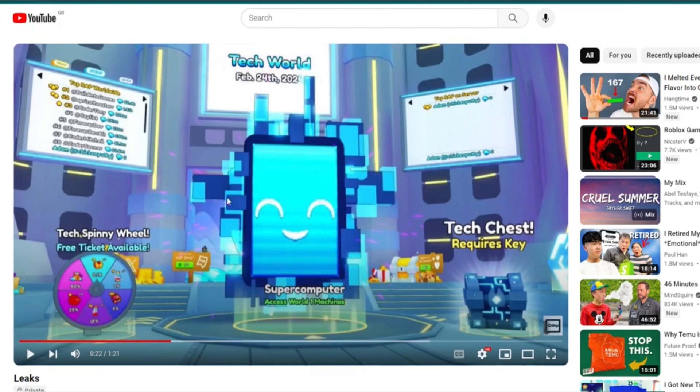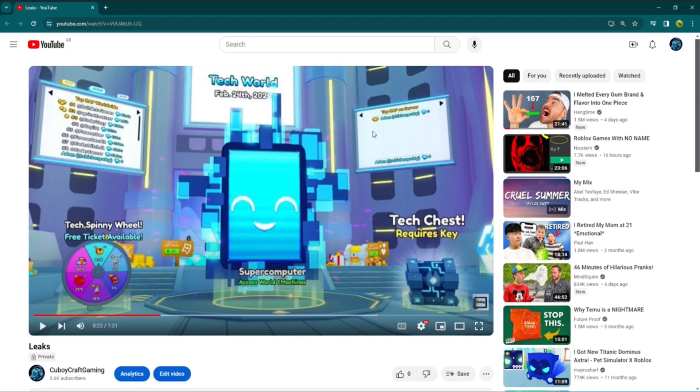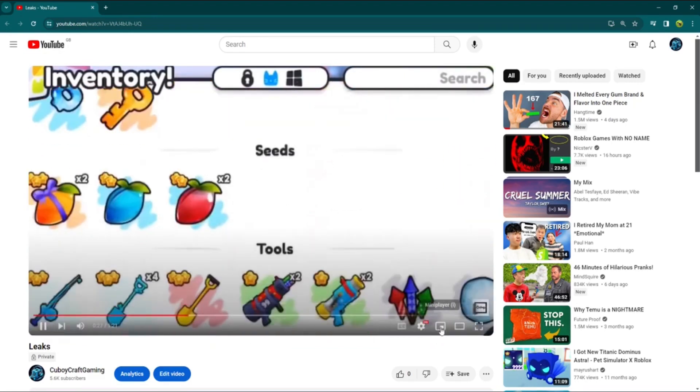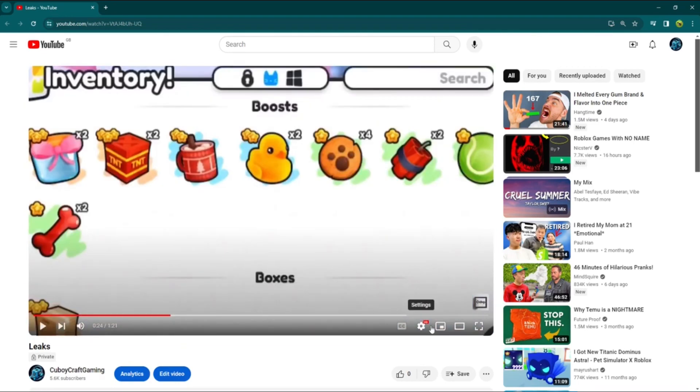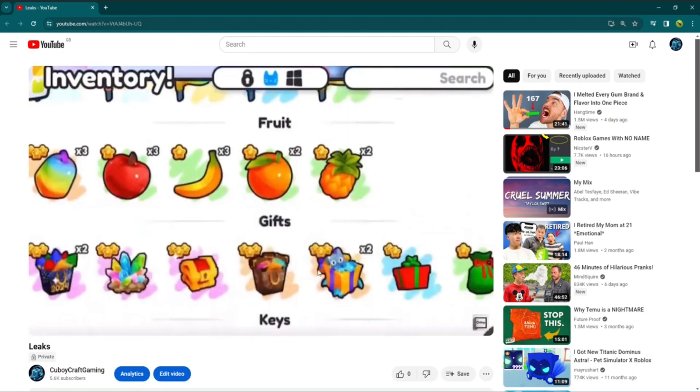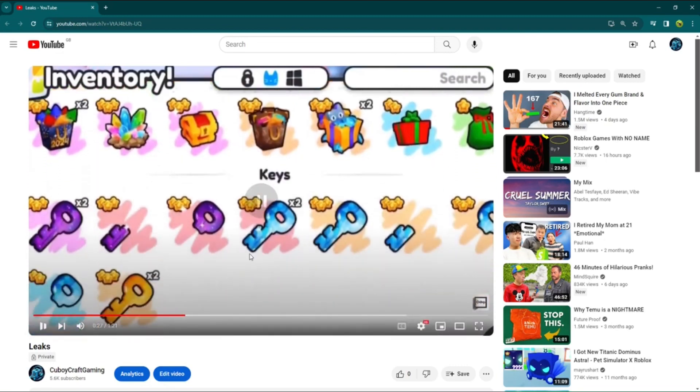Maybe you can hop into it and it'll bring up a menu where it says pick a machine — like gold machine, rainbow machine, magic machine, rainbow machine. Right, and here is the new system. There are boosts, boxes, cosmetic flags, fruits, gifts, keys. It looks like there's a mythical crystal key and there's a legendary one too.